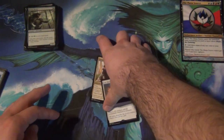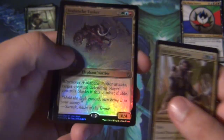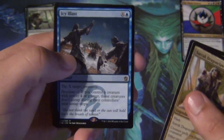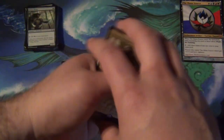Let's gather up what we got here. From our packs we got End Hostilities and the Temur Khan Surrak Dragonclaw — beautiful. We have our promo Foil Altered Art Avalanche Tusker from the intro pack, Icy Blast, Temur Charm, and a Mardu Charm out of the booster packs. All that and the rest of the Temur intro pack.